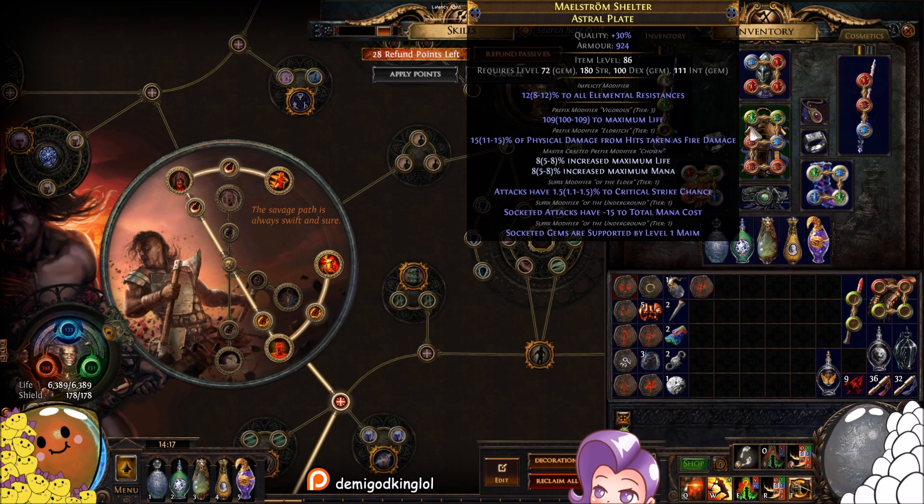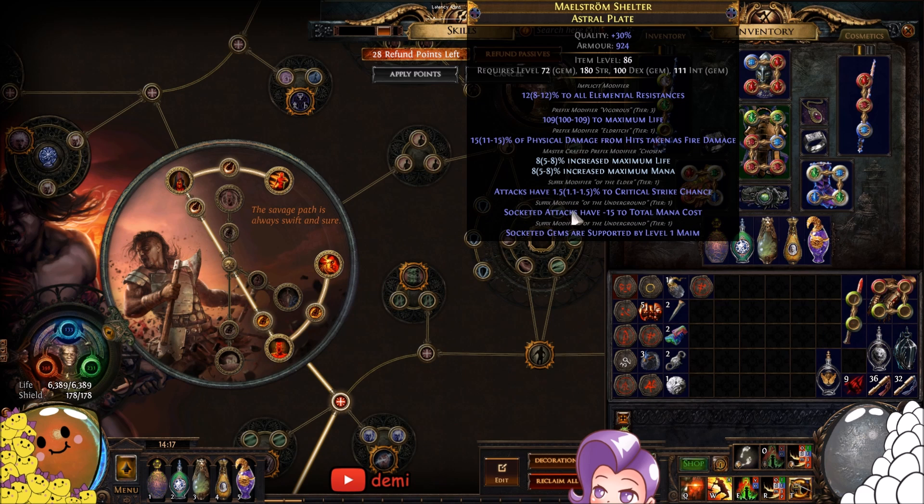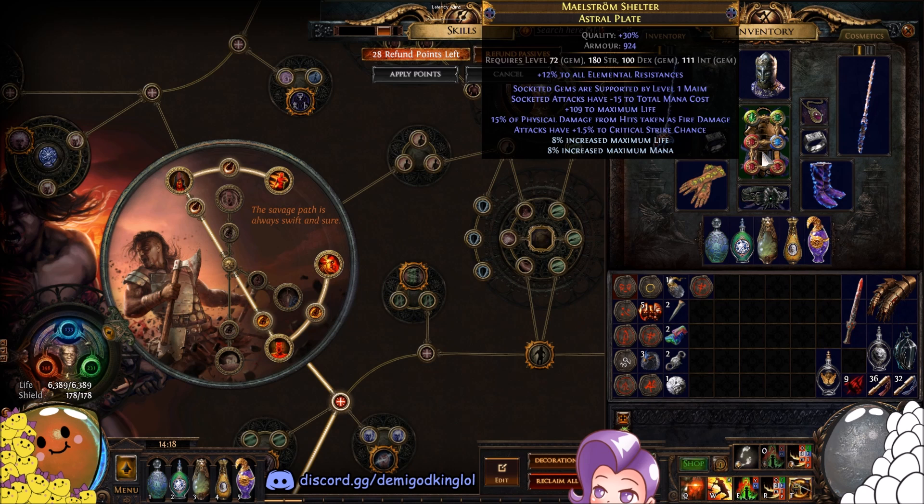For your chest piece, grab an elder chest — astral plate or any i80+ elder base — and spam serrated fossils with pristine for the life roll. You'll be able to hit level-one maim, the base crit, and the mana cost. For more resists, use a prismatic, pristine, and serrated fossil combo. If you can't afford an elder chest, serrated fossils on any chest will get you a maim chest for a pseudo seven-link. Level-one maim gives 10% increased physical damage taken plus 15-20% more physical damage, and you can also get plus-one support gems as a prefix.